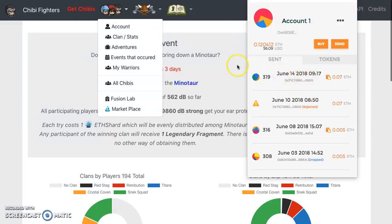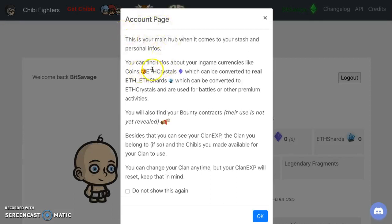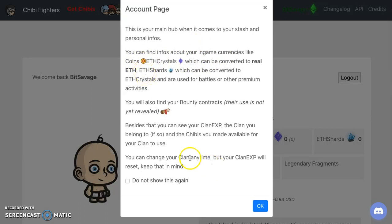Looks like that went through. Let's go to the account page. We've got coins, ether crystals - they can be converted into real ether. Ether shards can be converted to ether crystals. So crystals can turn to shards, which can turn to ether. You can find info about in-game currencies like coins. You can also find your bounty contracts and see your clan experience and which clan you belong to.